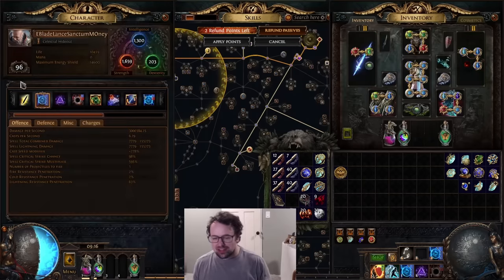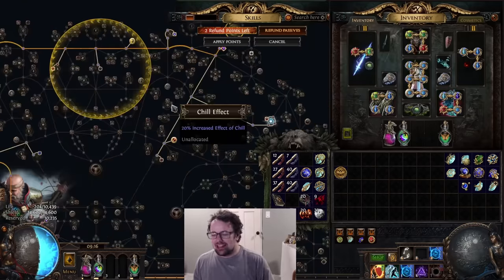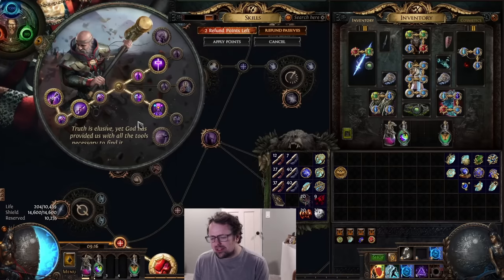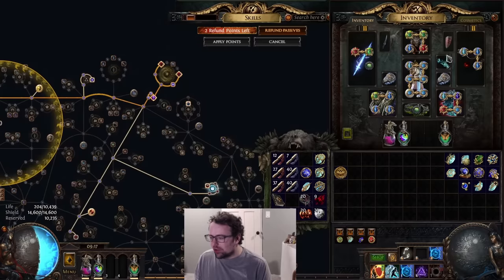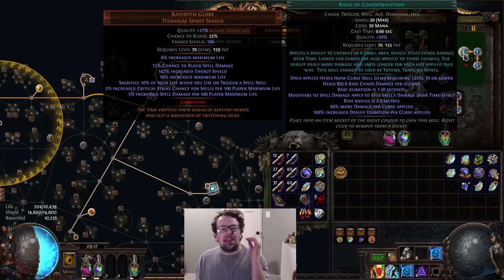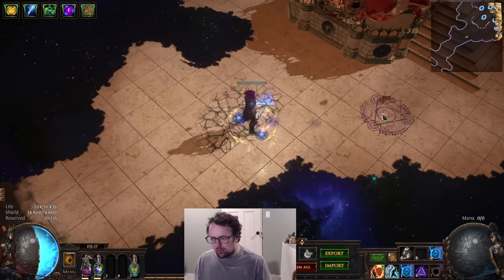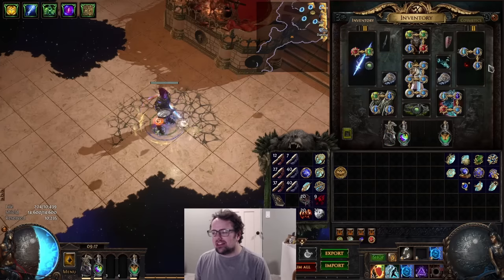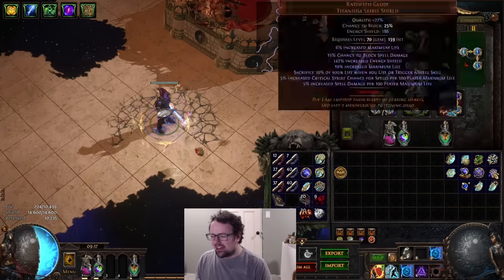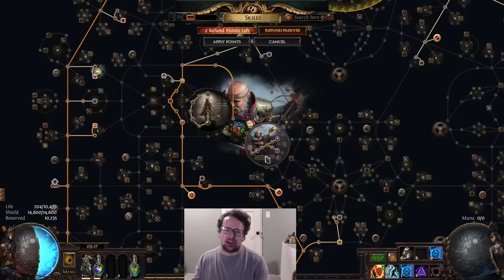The crit cap comes from Wrath Pit and from intelligence-strength scaling. Refunding those AoE nodes is what undercapped us on crit. You get 100% crit chance without needing crit supports, and in the late game you don't even need Assassin's Mark or power charges. What I'd recommend is eventually dropping Assassin's Mark and going for an additional curse anoint with Whispers of Doom, then running Bane of Condemnation combined with Elemental Weakness and Conductivity, and going lightning pen on your supports. This makes Bane a fast one-button press that applies both curses simultaneously at full effect — working around the normal 25% less curse effect penalty. Early game, run Inevitable Judgment until you're ready to swap.